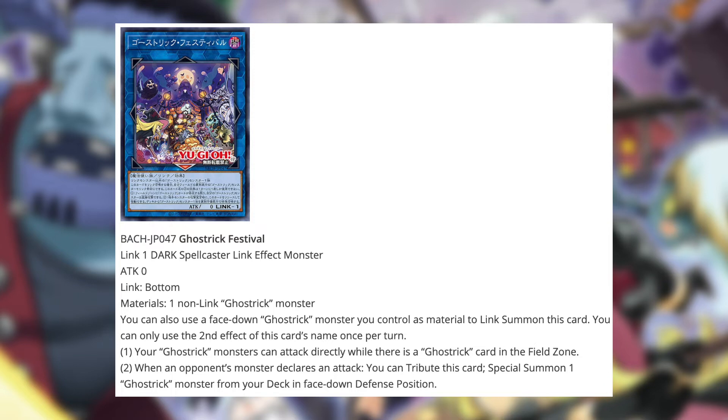First effect: your Ghost Trick monsters can attack directly while there is a Ghost Trick card in your field zone. That's pretty good — Ghost Tricks in general will be playing most of their field spells, so to actually have this effect is definitely fantastic. As for the second effect, when an opponent's monster declares an attack you can tribute this card to special summon one Ghost Trick monster from your deck in face-down defense position, giving you quite decent control. It reminds me of Link Kuriboh but I think it might be better because it gets you the specific Ghost Trick card you need. I'm also interested in the fact that this is a festival card representing the entirety of Ghost Tricks, and the artwork definitely plays off that way.